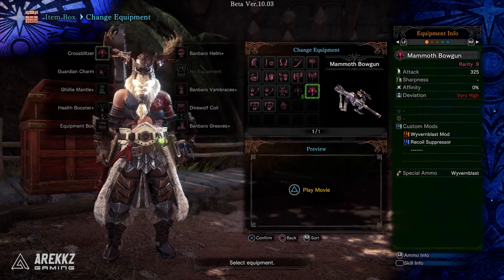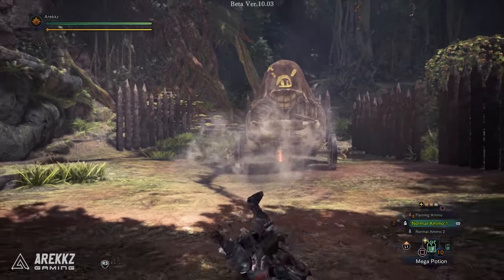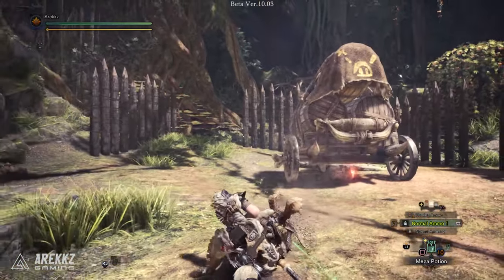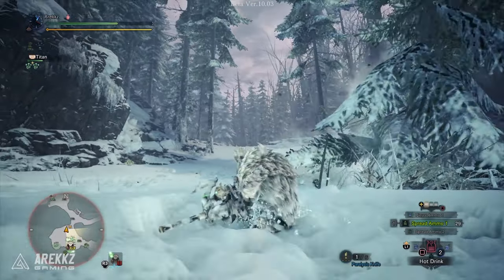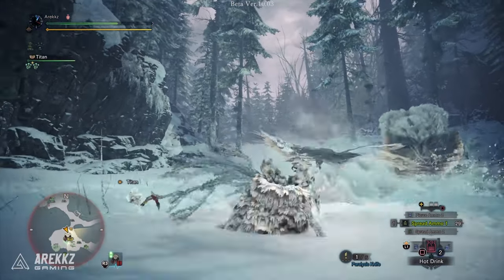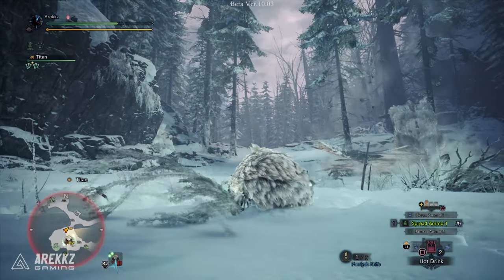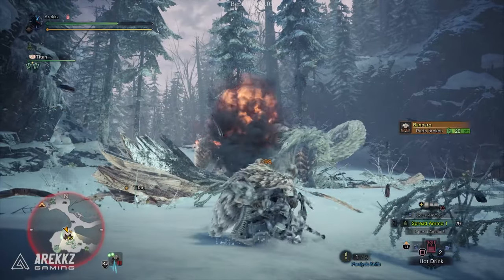Alternatively, if we grab the other bow gun, this one has the wyvern blast counter mod. This mod can only be equipped once, but it allows you to fire the wyvern blast forwards instead of stabbing it into the ground like we do right now in World. The mine has a much shorter fuse this way, but if the monster sets it off it does considerably more damage — hence the name wyvern blast counter, since you want to use it more reactively. That is your light bow gun for the beta.